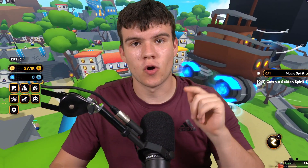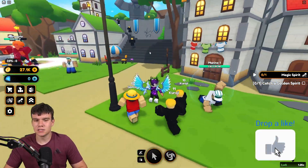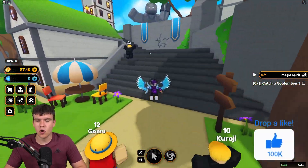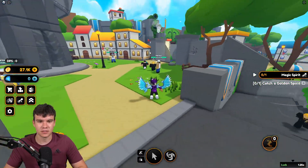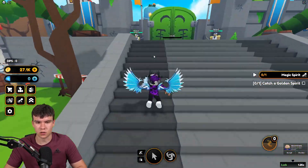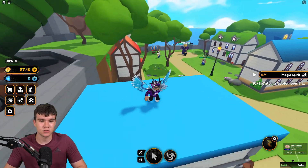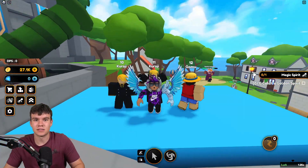In today's video, I'm going to be showing you guys how to open the gate in Pirate Town. Here we are inside Anime Champions Simulator. I'm going to be showing you guys how you can open up the gate inside of Pirate Town — that gate over here that gives you guys access to the other half of this world. It's not really too clear on how to open this thing, so let's get into it.